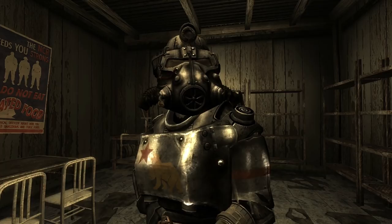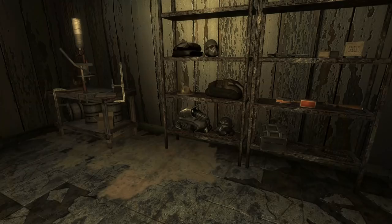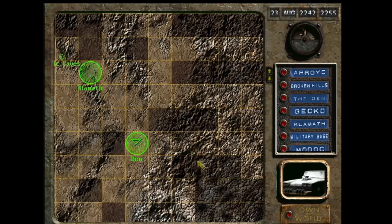Not all power armor in New Vegas requires this training though, as we can see with the NCR. We can find NCR salvaged power armor on heavy troopers, and even in the Ranger's safehouse. These armor sets do not require the power armor training perk because they no longer count as powered armor after being salvaged by the NCR. With the jury rigging perk, we can even repair these with sets of heavy armor that are more common, like metal armor.